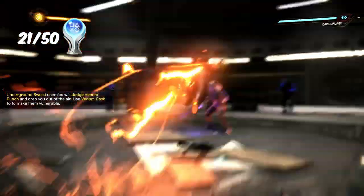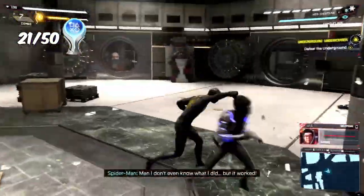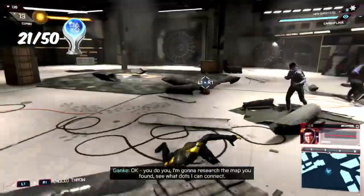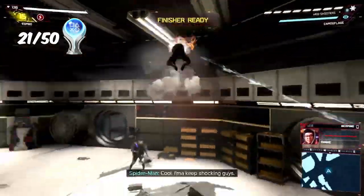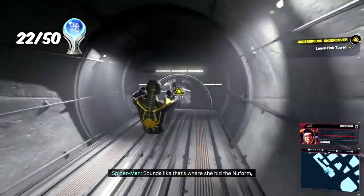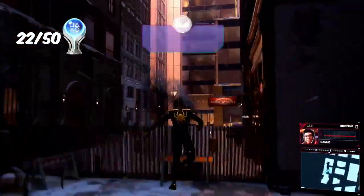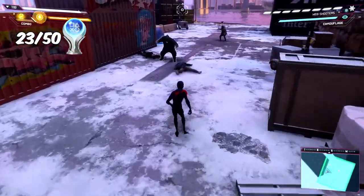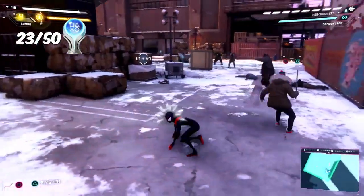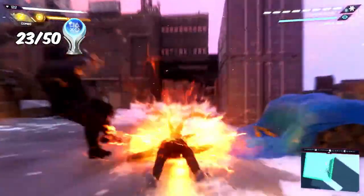At this point we have learned a new venom move — venom dash — in addition to venom jump and venom smash. By performing a venom jump and then a venom dash on a single enemy we received the trophy 'Up and Over.' After infiltrating the underground vault and beating all the members, we completed the vault sequence for the trophy 'True Deception.' Using venom dash to throw an enemy into a group of three or more earned us the trophy 'From Downtown.'